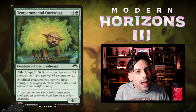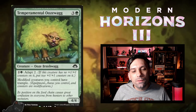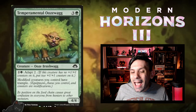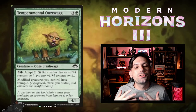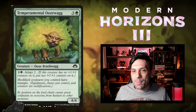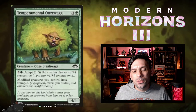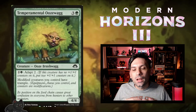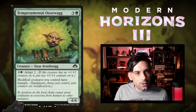Next up, we've got Temperamental Oonswag. One green and three for a 4/4 ooze brushwag. It adapts two for one green and two, meaning if it doesn't have counters on it you pay three mana and it gets two +1/+1 counters and becomes a 6/6. Modified creatures you control have trample — so when it adapts it gives itself trample, but even before that it gives all your other creatures with counters trample. Modified creatures also include anything with equipment or an aura attached, so there's cool versatility here.